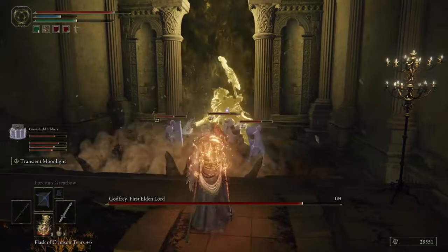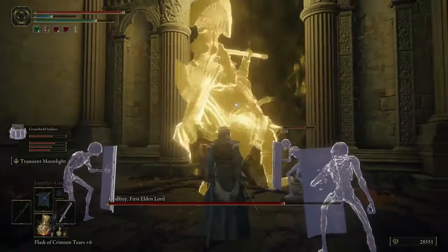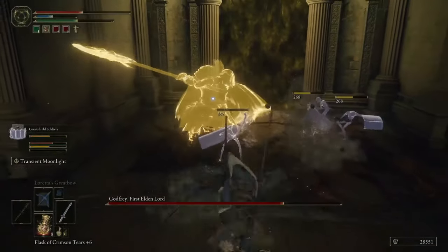Make sure to take advantage of your weapon arts and summoning abilities — the tankier the summon the better. I recommend the great shield soldiers for most encounters, since they're really good at peeling, allowing you to release your weapon arts on his back.